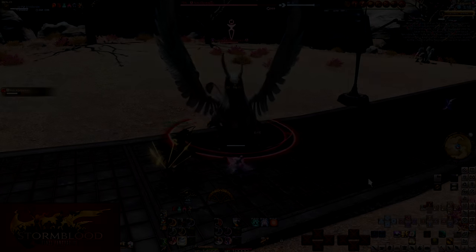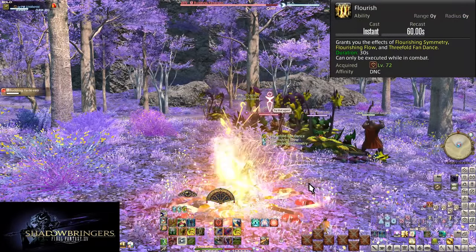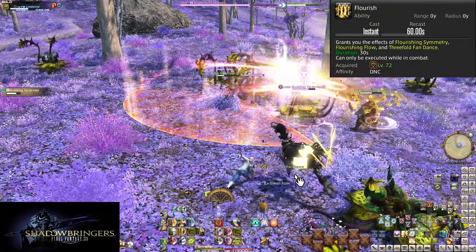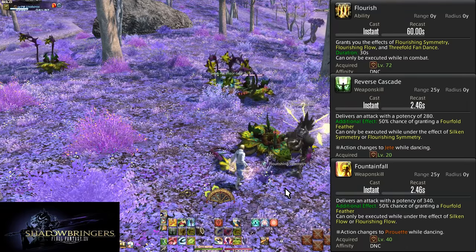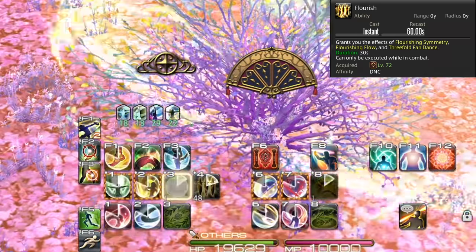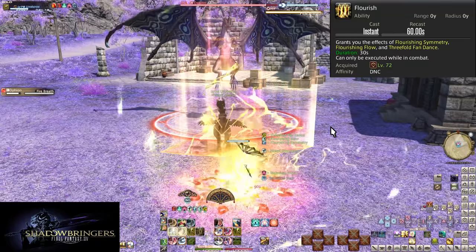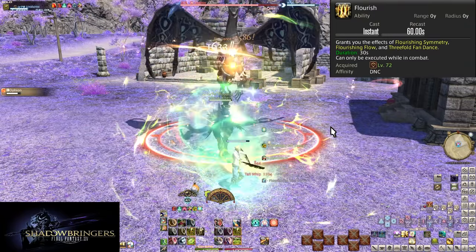Now let's get into Shadowbringers and its major additions. At level 72, Flourish is on a 60-second cooldown, usable only inside combat, and instantly grants you all three of your proc types — but two of them slightly different. We get Threefold Fan Dance for Fan Dance 3 as before, plus Flourishing Symmetry and Flourishing Flow, which are the same as Silken Symmetry and Silken Flow but with different names, meaning they can stack. Use your combos to get both Silken buffs, then hit Flourish for the Flourishing buffs, allowing you to use Reverse Cascade and Fountainfall each twice. The only way to overwrite a proc with Flourish is Fan Dance 3, so don't weave in a feather while using Flourish — weave Fan Dance 3 at the same time as Flourish and you're golden.